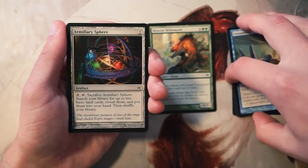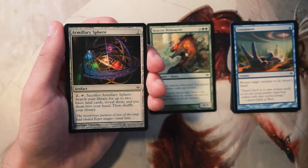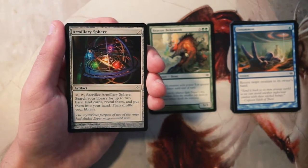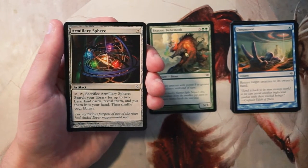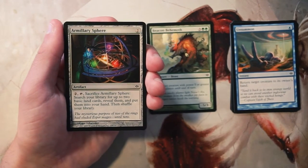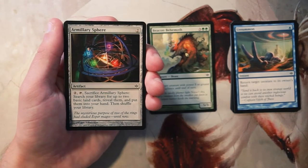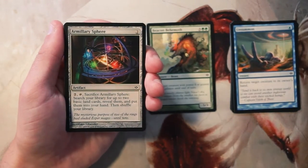Armillary Sphere is a two-mana artifact. You can pay two and sacrifice it to search your library for up to two basic land cards, reveal them, and put them into your hand. It's a pretty good card in this set in particular — being able to pull out those lands without costing too much. You're sinking four mana into it total, which is a bit slow, but it isn't terrible. In a multi-color strategy this is something you'll want to pick up at some point, but it's a common so you'll likely see more of them — I wouldn't worry about it early.